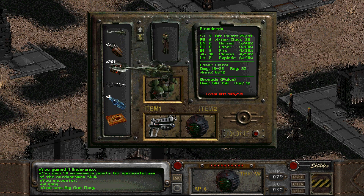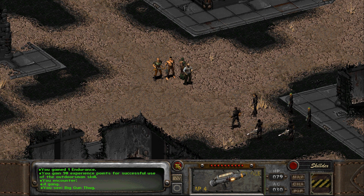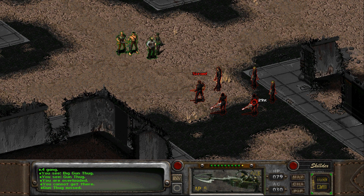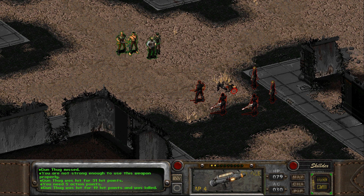Oh! Big Gun Thug. Let's see what you've got to say. 'Whatcha doing in my hood? Scram!' Thirty-one, I need five action points — is this better? Yeah, this is better. What was I doing in your hood? I was dismembering you, that's what. Now I'm really worried about these two though — probably should have gone after them.